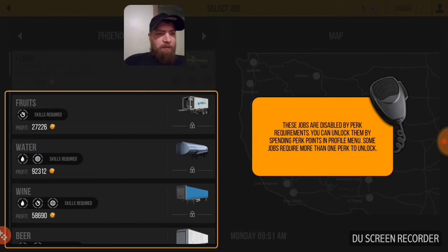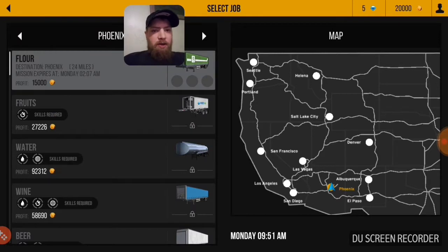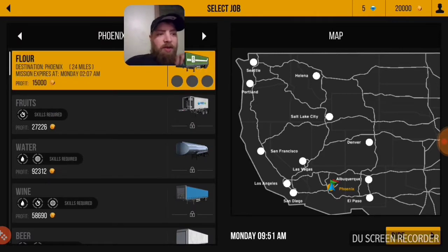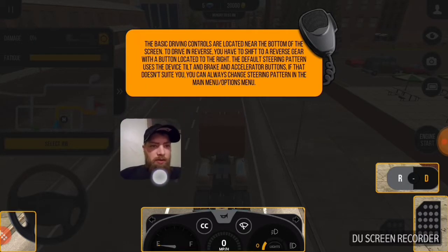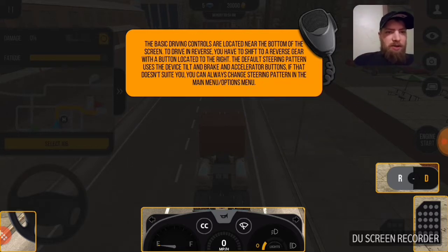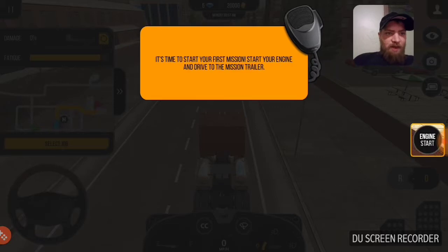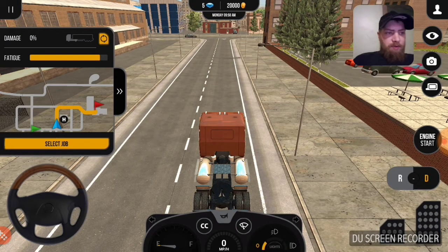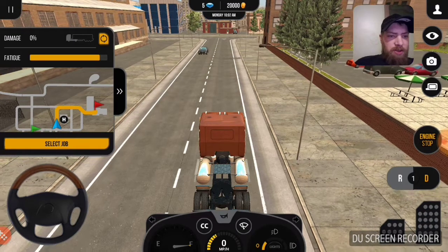When you start a new profile you've got to go through the tutorial. We're gonna try this - apparently we are starting in Phoenix. Let's go pick up our load. It's pretty much explaining everything that you have to do. Starting to check up and see how it goes.